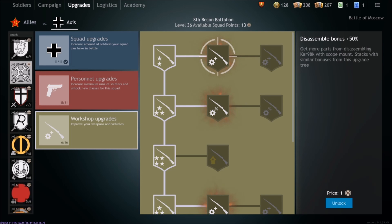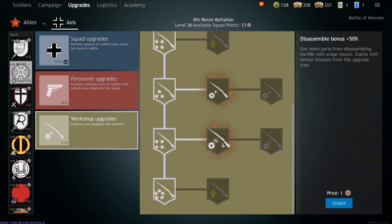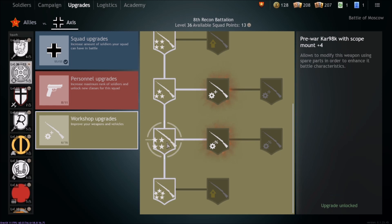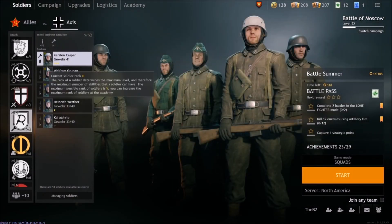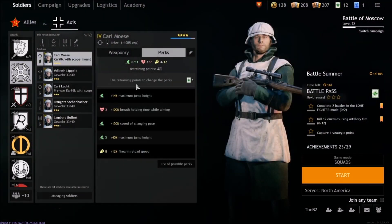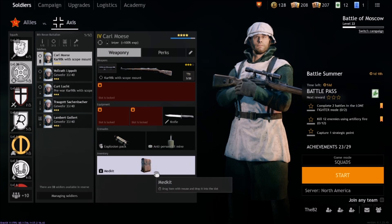In the Workshop, you can upgrade your weapons. If I click on the upgrade it reduces the modification cost and stacks with similar bonuses. This is a level-four gun and I can begin to unlock how to modify it. If I go into the squad soldier view, click into the snipers, and go into weaponry, I can add items to my guys.